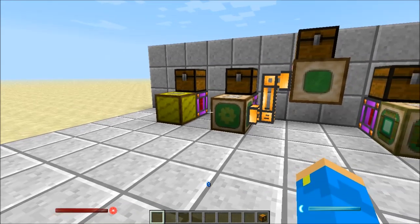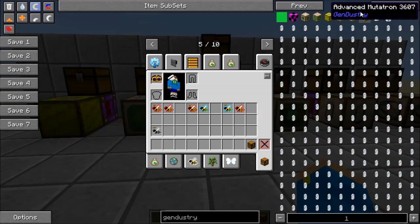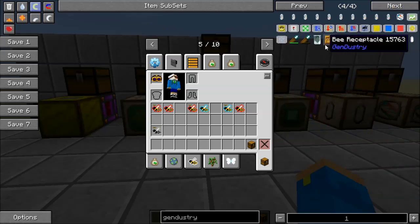Starting off, Gendistry adds a couple of different items. If we look at it in NEI we can see it adds a couple different blocks, a bunch of gene samples, some upgrades, and some component pieces for crafting materials.